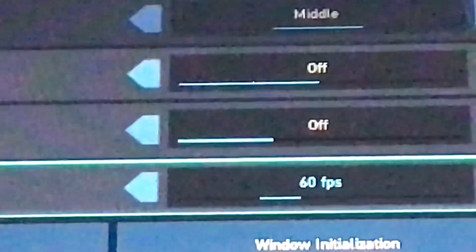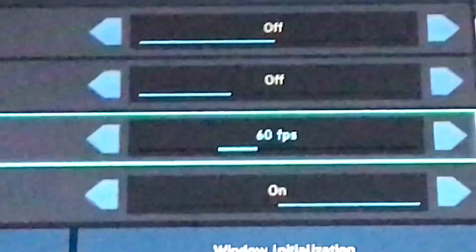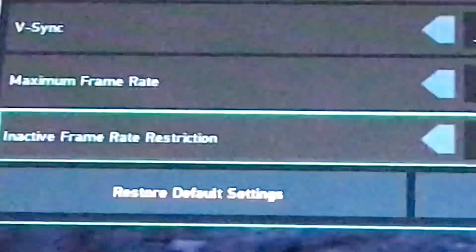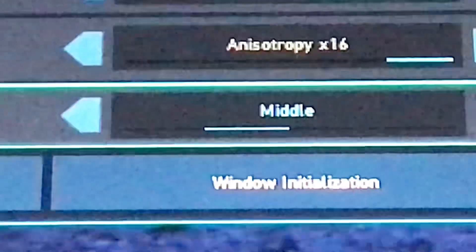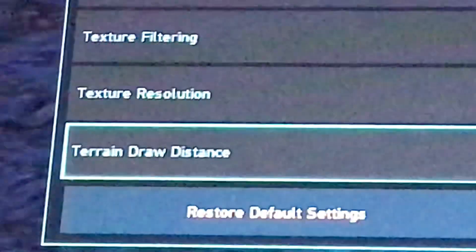Automatic resolution adjustment: off. V-sync: off. Minimum frame rate set to 60 FPS — make sure it's set to 60. If you leave it on unrestricted, the game might crash; that might have been why my game was crashing. Inactive frame rate restriction: on — that's for when you're AFK. Texture filtering set to 16. Texture resolution set to middle. Terrain draw distance set to 2. And that's it!